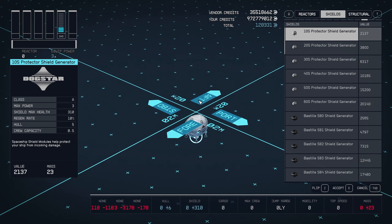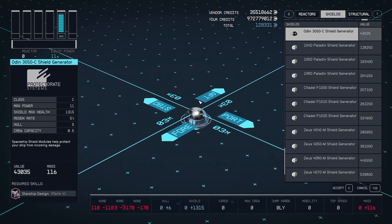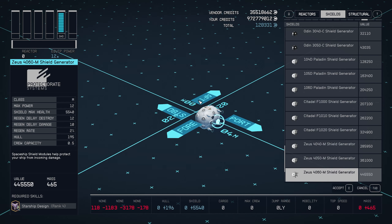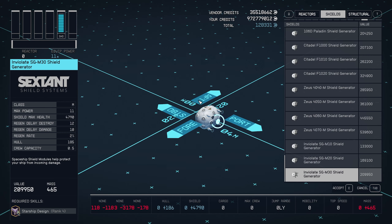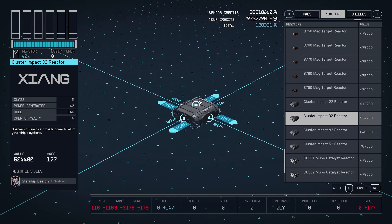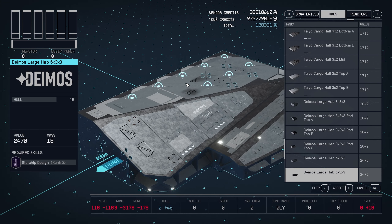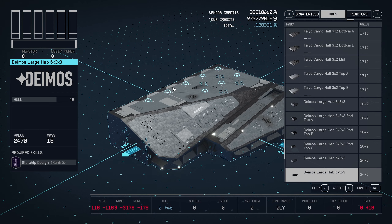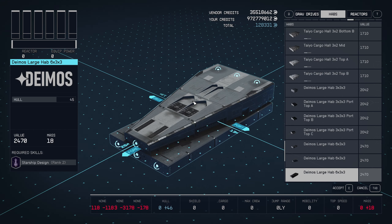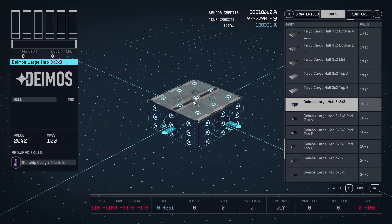This next mod I could talk about for ages - it's called M-Class Modules and Shipbuilder Unlocked. What it does is unlock M-Class Modules for your ship so you can build or modify your ship with M-Class modules, and it removes the length, height and width limitations and lets you land anywhere. The main thing is it unlocks the big capital ship parts - habs, shields, structures, reactors, grav drives, the lot. The shields go up to around 6000, the habs are like 6x6x6, and the reactors produce around 200 power - it's insane.